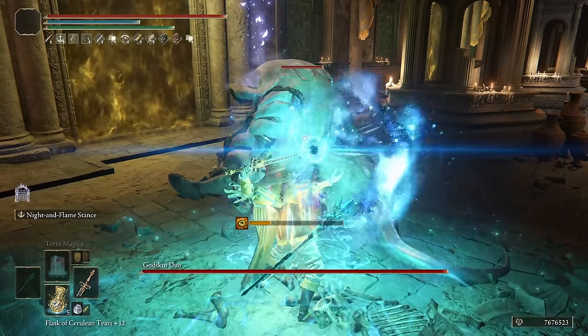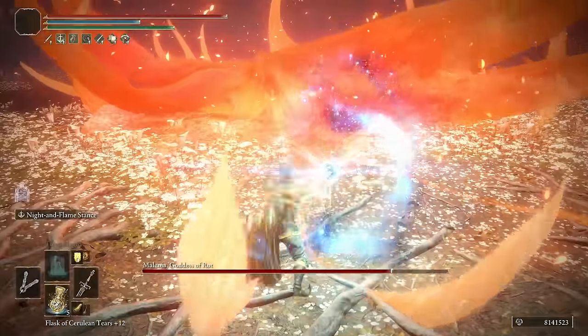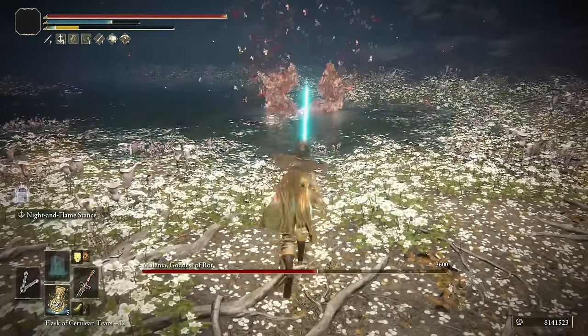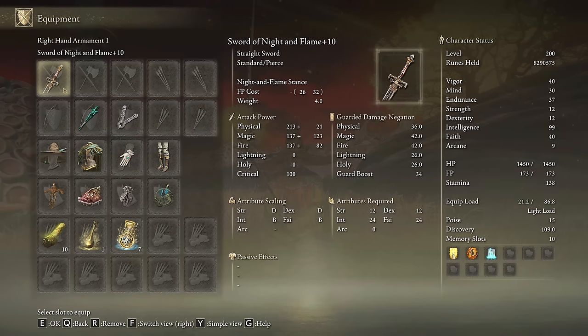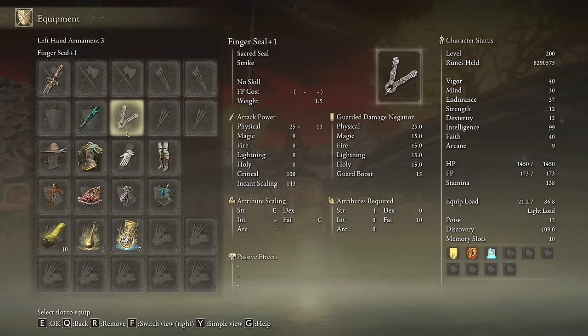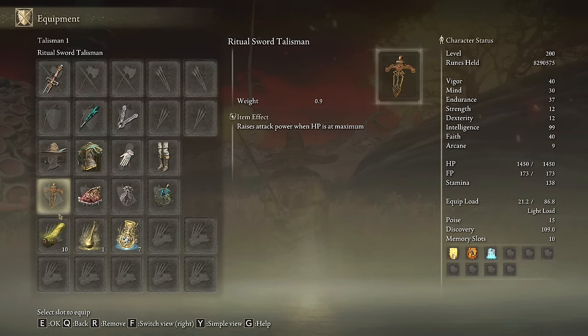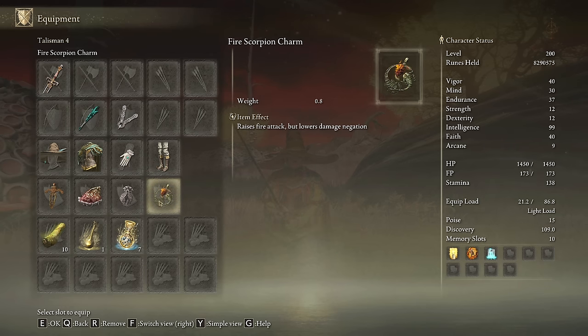If you really want to see the true potential of this weapon, I strongly recommend going with magic. However, that doesn't mean you can't have a little bit of fire to counter magic-resistant targets or fire-weak enemies. The build I made allows you to get the best of both without falling into mid performance. We will use the Sword of Night and Flame on plus 10, any staff to cast Terra Magica, and any seal to cast our main buffs. I will be using the Spellblade set. The most effective talismans are the Ritual Sword Talisman, the Shard of Alexander, the Erdtree's Favor Talisman and the Magic Scorpion Charm for the Comet attack or the Fire Scorpion Charm for the Wave of Fire.